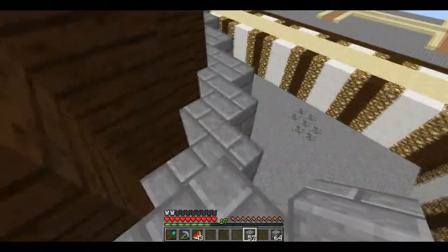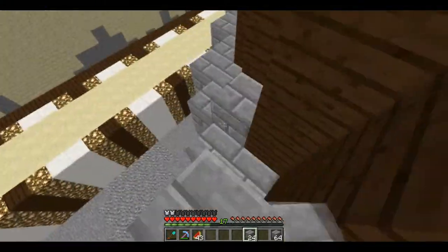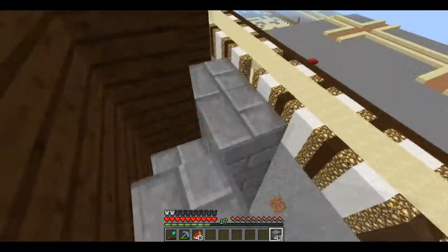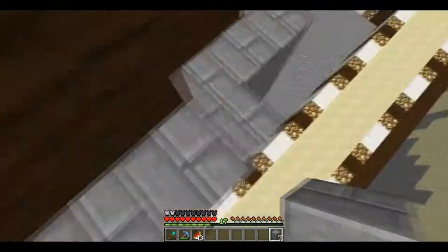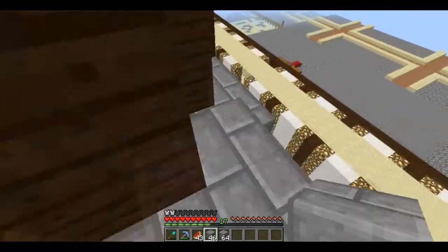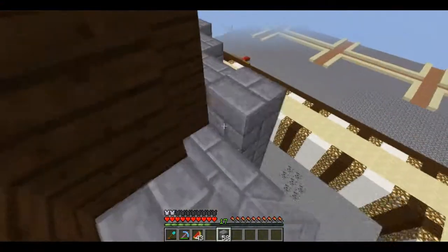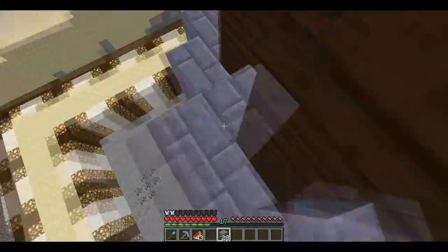Once this stone brick siding reaches the top it's going to become a glass dome. I tested it out with lots of different stained glass — maybe brown to go with the dark oak, or gray to go with the stone — but none of it worked out well in my opinion, so we decided to keep it just regular glass. That's probably going to be the most difficult part of this entire build because it's pretty high up in the air and a lot of it is just a strange design.